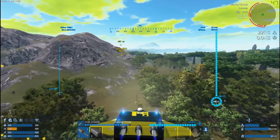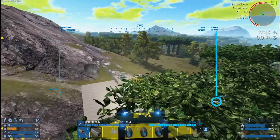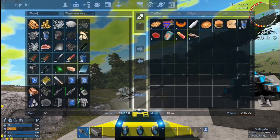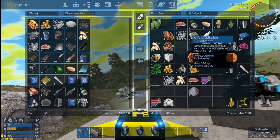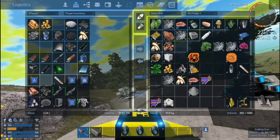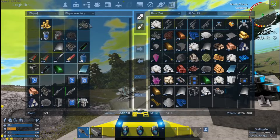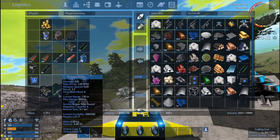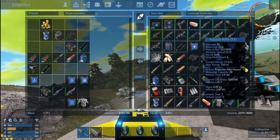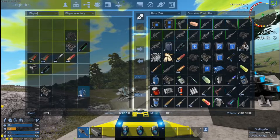I was hoping we wouldn't die in the bunker but we did. I was being so cautious too. We're not even gonna land inside the base - we're just gonna logistify this real quick. Base refrigerator real quick - throw that in there, that in there. I don't need radiation or adrenaline shots with me right now. This can go into the constructor. Look at that - some more magnesium powder, we're definitely gonna need that.